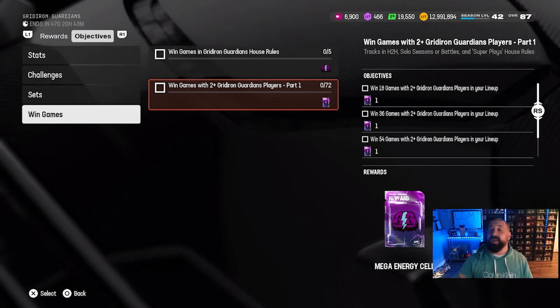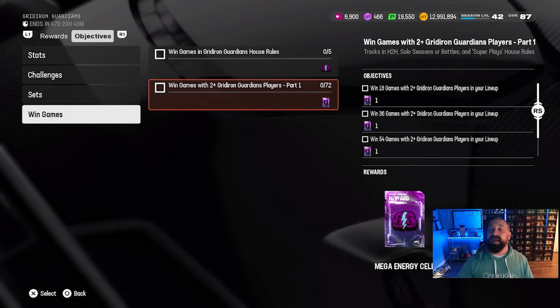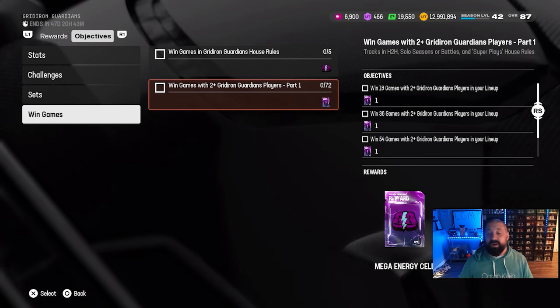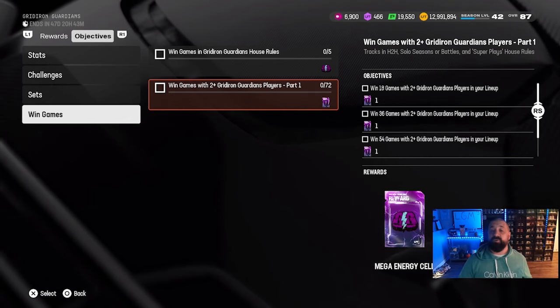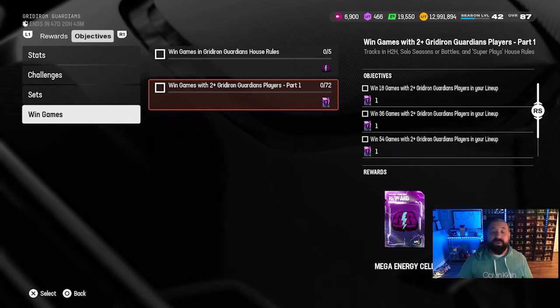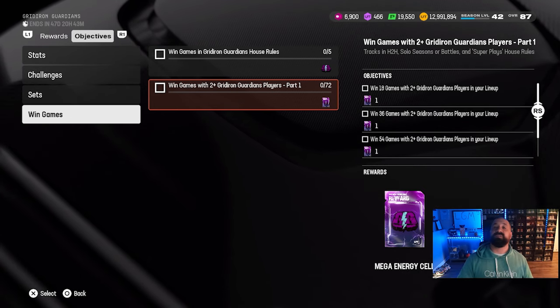Remember that 95 OVR is only good until October 17th — after that the cards get brought back down to an 88 OVR. But the good news is it looks like, when part two drops, everyone who engages in this promo can potentially earn a free 95 OVR that becomes an 88 after the promo ends.